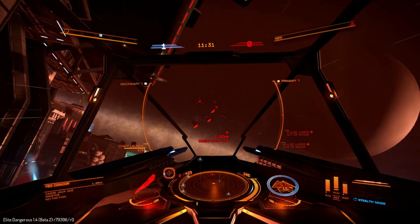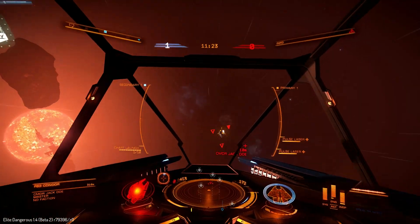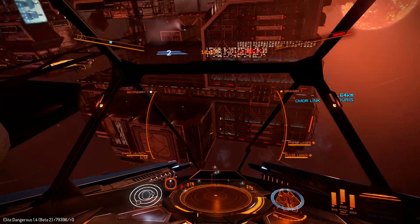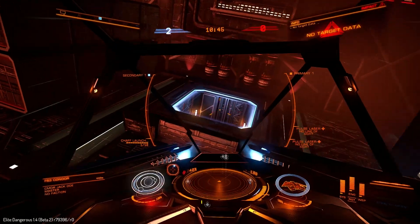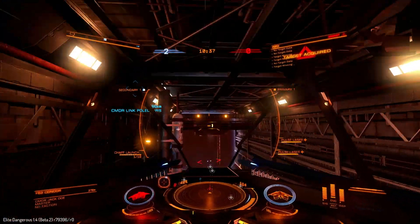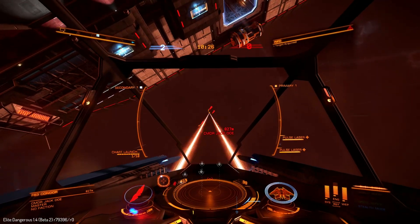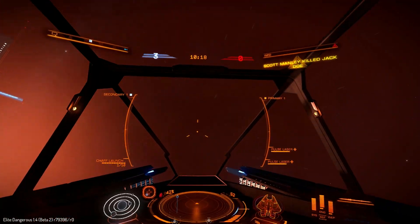We can see this guy had chaff, but once the chaff was down his hull did not last very long. Commander Jack Doe — more like Jack D-O-A. My first experience with CQC was fast and fun and extremely brutal for the other player. Now most combat encounters in Elite take place in deep space — there's no terrain or anything to hide behind, no structures to fly through. So the combat is quite different when you play it inside this level where there's a whole bunch of terrain to hide around, to lose yourself in, and to get yourself an angle that would otherwise be impossible.